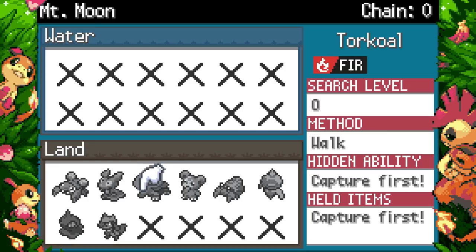Boomerang — wait, would you get 75 base power Boomerangs? That could actually go crazy. I'll mainly be wanting to run it for Bulldoze and Ice Shard, honestly.